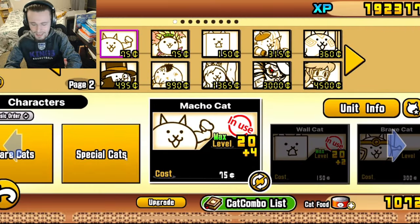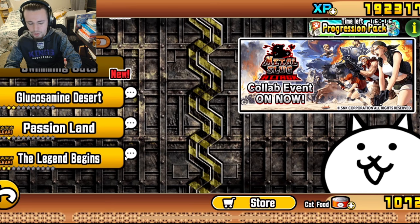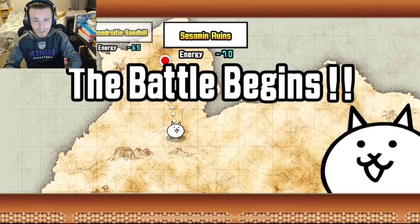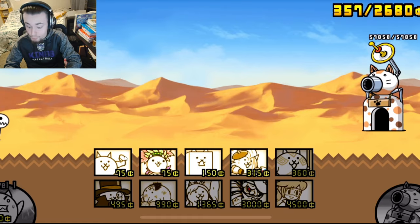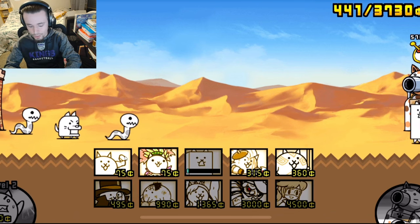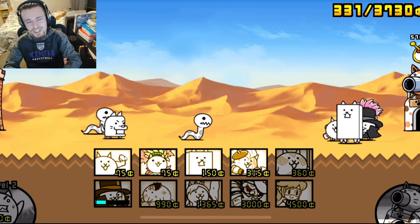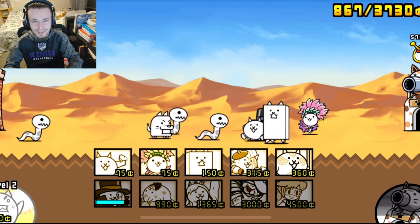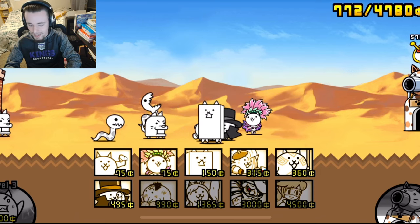These are the cats I currently use. Let's go ahead and just go into another battle in the Glucosamine Desert. If you know what that means at all, please let me know in the comments because I have no clue. We are on the Sesame Ruins, which sounds very cool. Let's go ahead and upgrade the Worker Cat as we do, and we're going to send out some meat shields. As I usually do, I'm going to send out Phantom Thief Cat — he just gives you so much more money than normal cats, which I think is really neat.